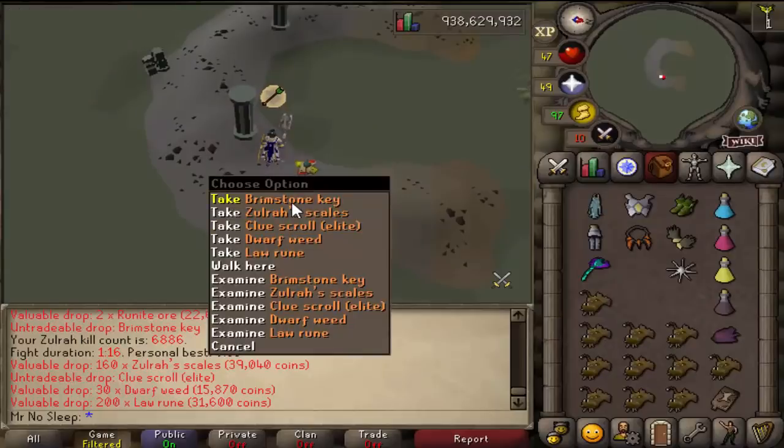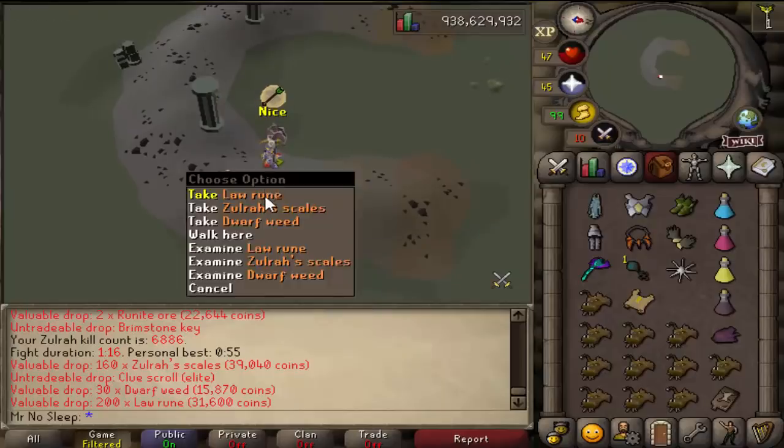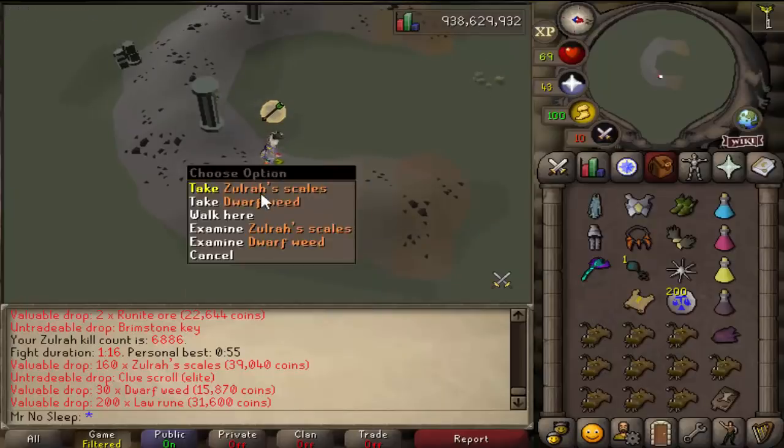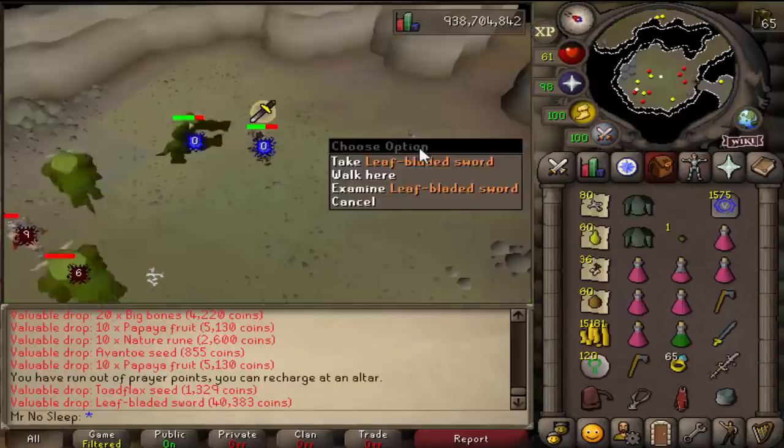We couldn't really bring it to the Zulrah task because Zulrah doesn't drop any bones, but we did manage to do a lot of kills in one inventory with the sang staff and of course get an elite clue scroll on top of some more brimstone keys, so it was a nice task.